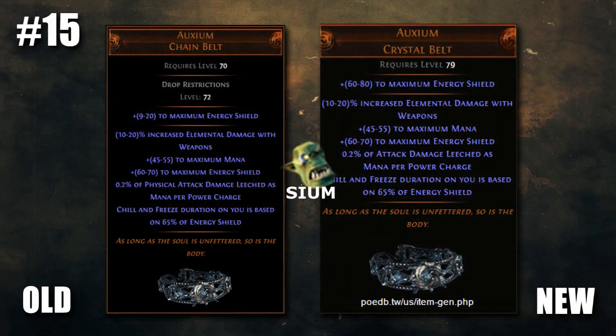First up on the list, Auxium, a forgotten classic, has been made great once again. The base has been changed to a crystal belt, making it much more attractive for CI builds. The leech has been changed to attack damage, meaning physical, elemental, and chaos attack builds can all take advantage of it now.